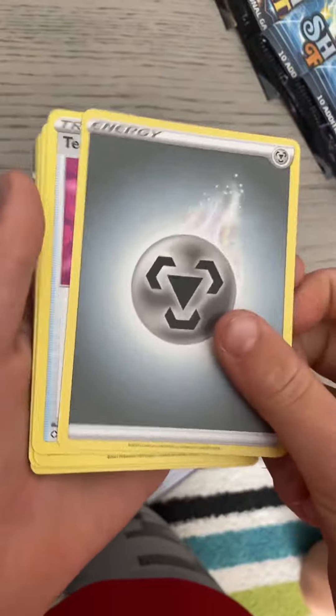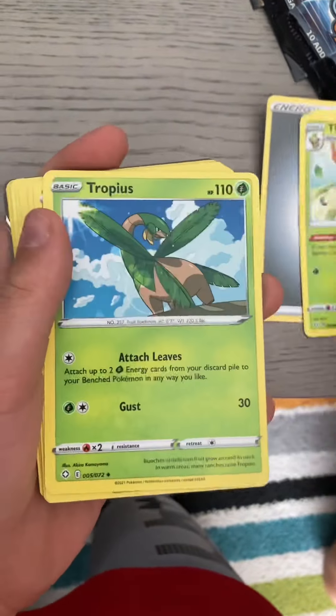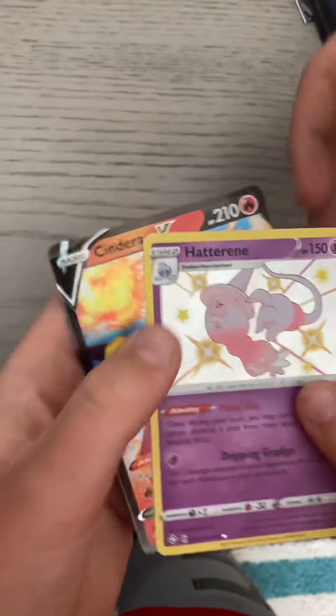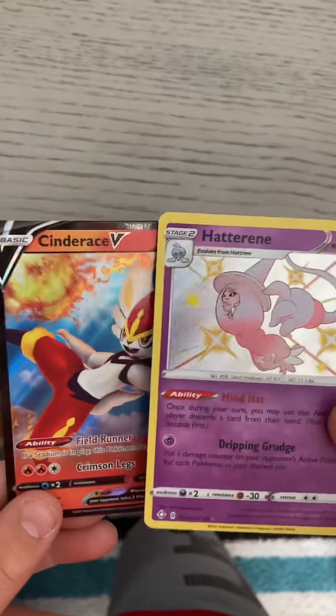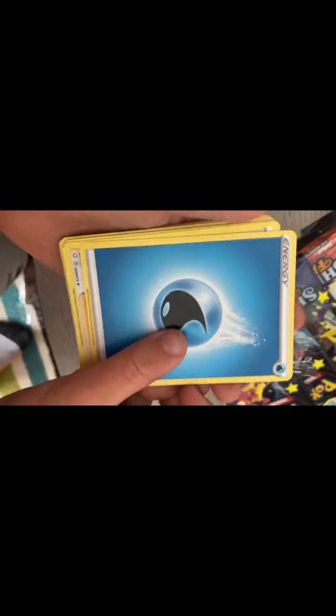Next pack. She's gonna need to be a holo. Nothing. That's kind of sad but that's okay. Next pack, here we go. Morpeco, Bweezil. I mean that's black but we're good.